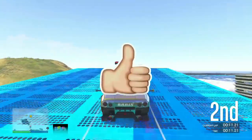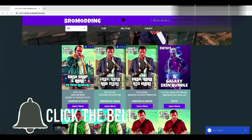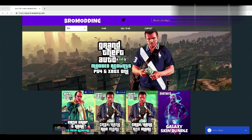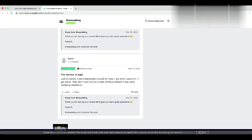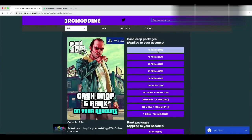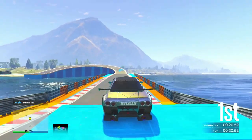This video is sponsored by bromodding.com. If you're looking for a cheap and reliable website to buy millions in GTA with cheap prices and fast delivery, go check out bromodding.com. This website gets your modded account an insane cash drop for PS4, Xbox, and PC. Link down in the description below.